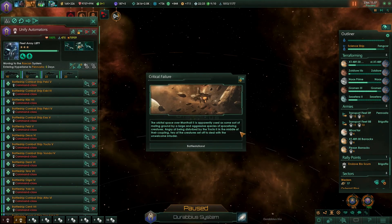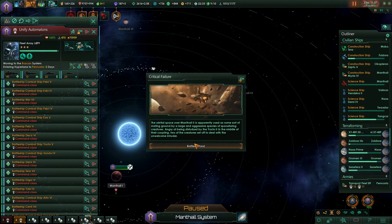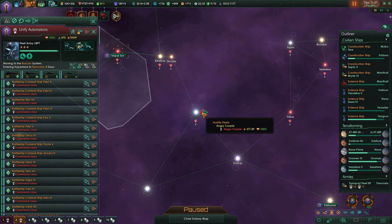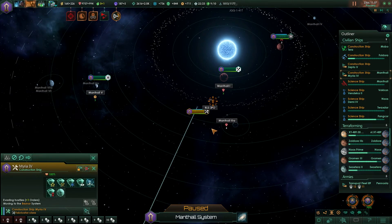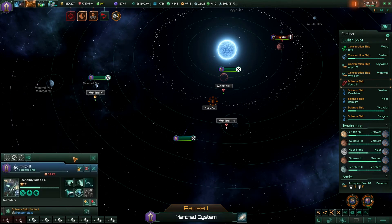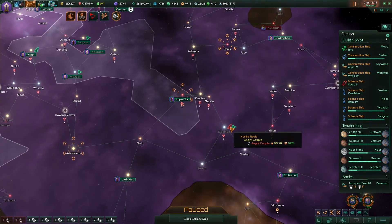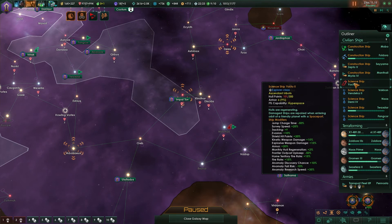Taking evasive action - what the hell is that?! Science ship - those creatures are looking rather agitated. Angry couple. That's weird. Might not survive this - I have no idea where they came from. Is it from that? I'm about to send my constructor in there as well. Yeah, that's the construction ship - they attacked my science ship. I don't know what's going on there.